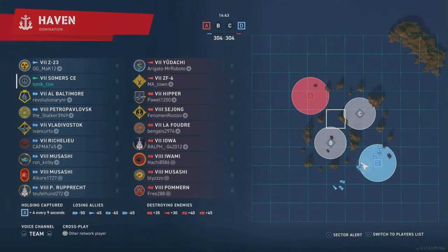We're here on Haven. We've got a couple of destroyers, a couple of cruisers, and then lots of battleships — and lots of battleships is always good for damage. So we go out there and we get some.